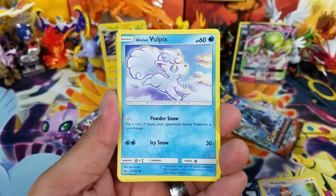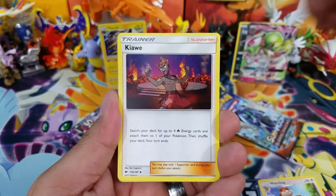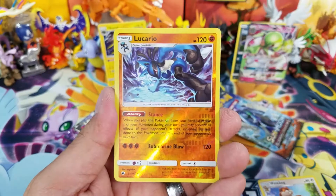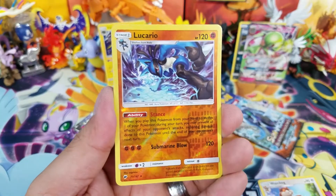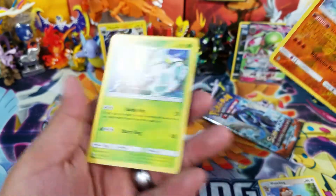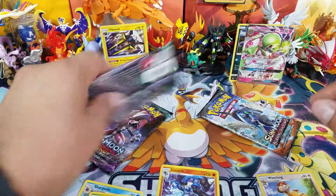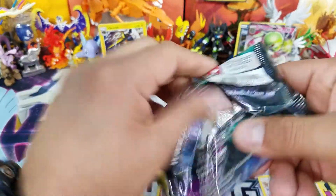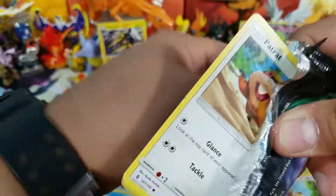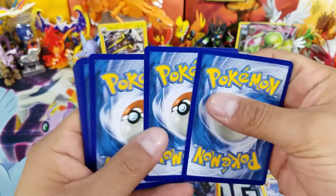Alolan Meowth, Alolan Vulpix, Electabuzz, Moundland Aquila, Komala — I hate Komala sometimes when I play against them in PTCGO — a Lucario Reverse Holo rare, and then Lycanroc. Not too bad. Guardians Rising up next.